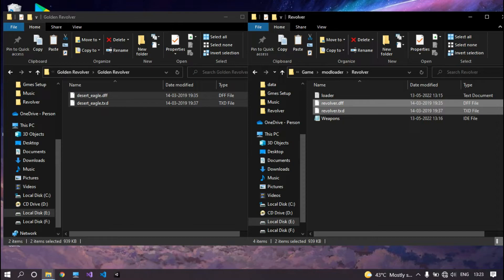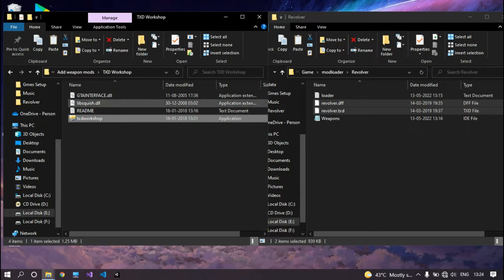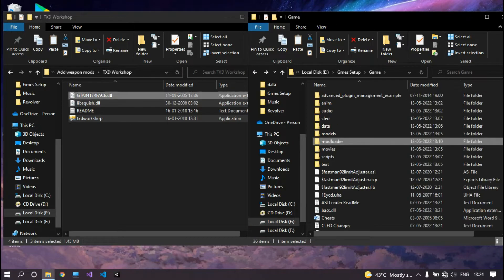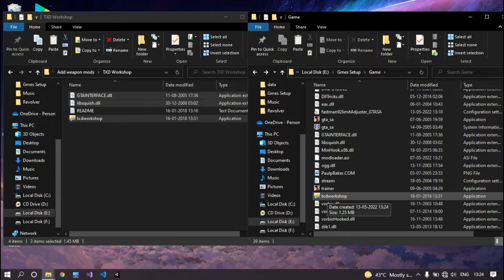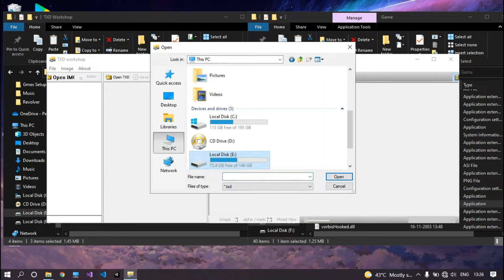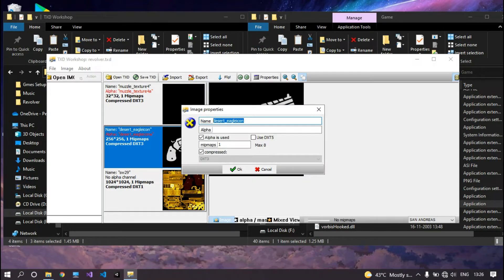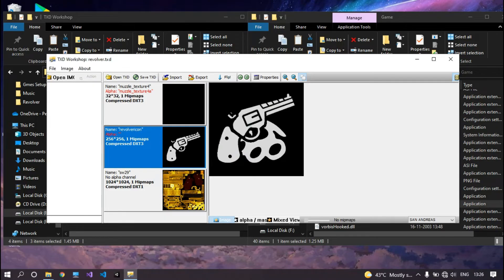The last thing left is to add an icon for the weapon. To do this, extract TXD Workshop and copy the files into your game directory. Open TXD Workshop, click File, click Open, and locate the TXD file of your weapon. Double-click on the file and change the name of the icon to the name you have chosen for your weapon — in my case it will be 'revolver_icon'. Click OK, save, and close it.